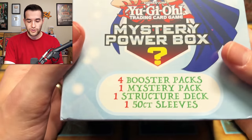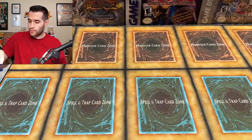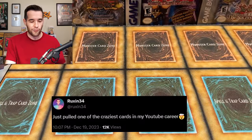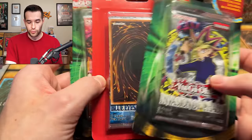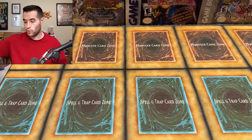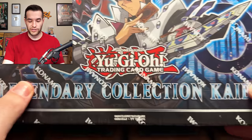I grabbed a ton of stuff. We have a mystery box — the new holiday edition. I grabbed probably half or more of Ghost of the Past, because if there's ever a day we're going to get Ghost of Dark Magician, it's going to be today. Then we have a couple of old school blisters: LOB, Invasion, and Pharaoh's Servant — 2017 reprints. We have Gold Series 3, a mini box of 25 cards. I have a 2012 Prophecy Destroyer tin, and a Legendary Collection Kaiba. So many things to open today.